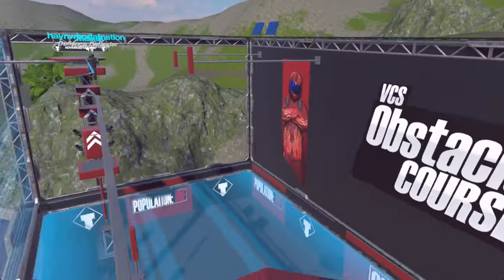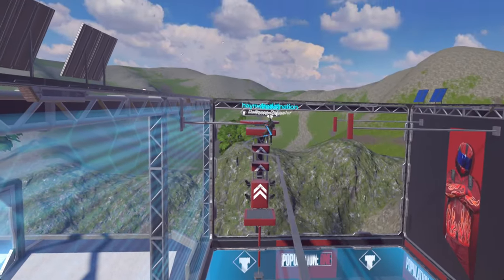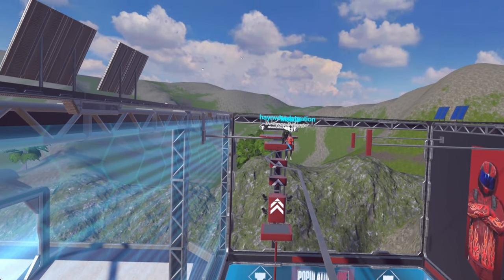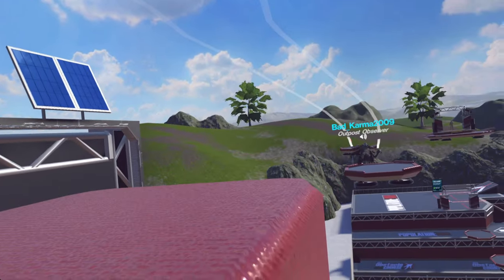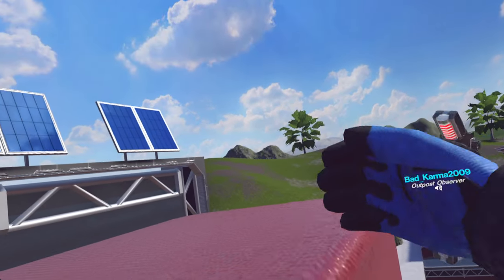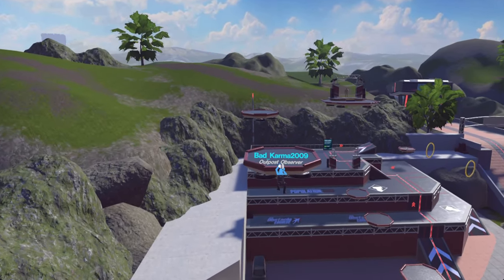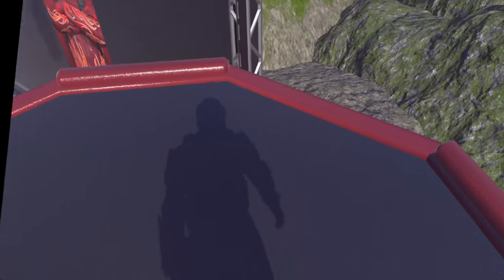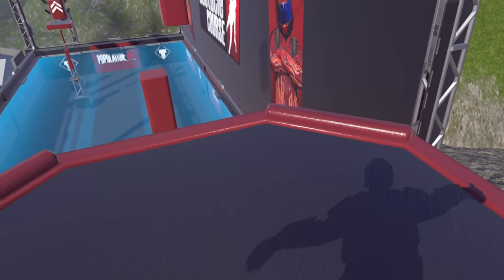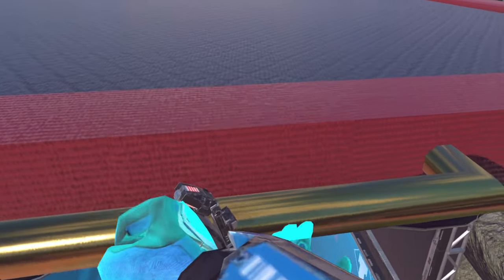You can always grab it too and climb. Once you're done with that part, fly across, grab on, come up to the top. Now you can either fly off the top like that, or you can do the jump-fly. Then what I do to grab onto that bar is I walk backwards with my arms out, and it slowly lowers me onto the bar so I can grab it.